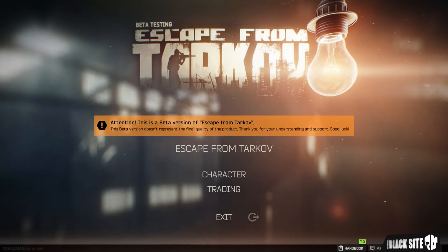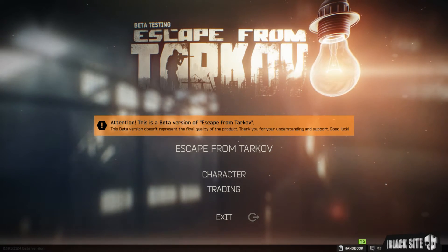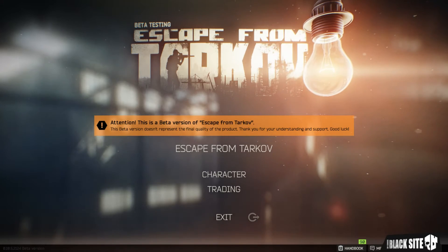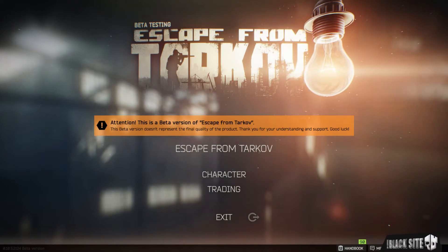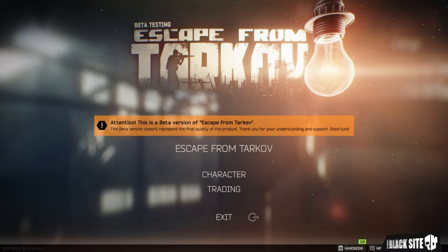The flea market is accessed through the trader screen and is essentially a player-driven trading function where you can buy, sell, or trade any items in the game. With the wipe only just happening and the items available being fairly limited, I'm just going to go over this at a high level so you can see fundamentally how it works. I'll make a more in-depth guide on the flea market as the player market matures.